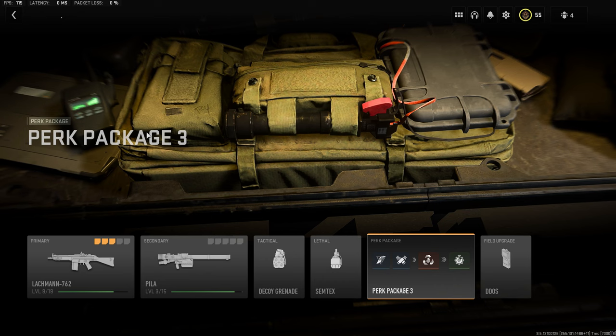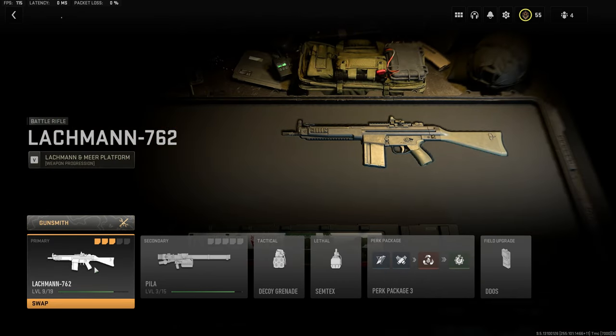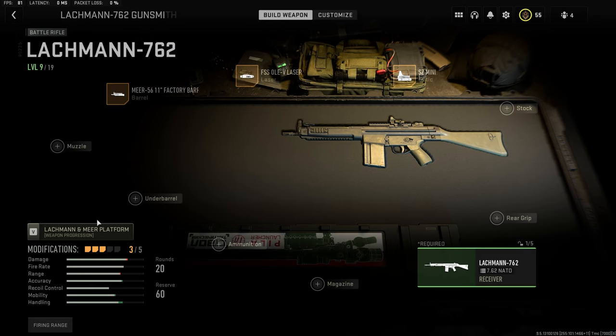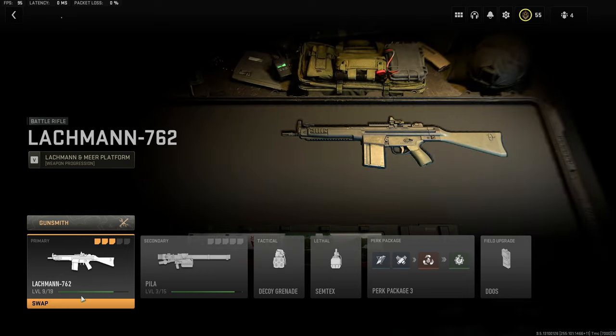In this video we're going to use the worst gun in the game — or at least the one I'm having the most trouble with — which is the Lockman 762, the battle rifle. I tried using the long range battle rifle version but it had too much recoil and was inconsistent, so we're going to try the SMG version.